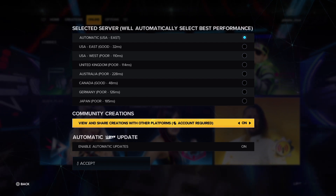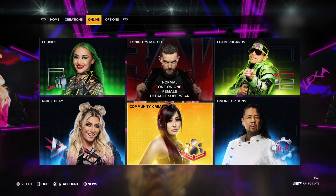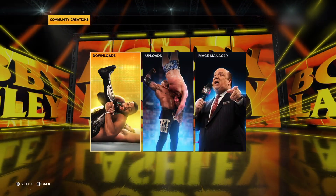Then go back and go to the Community Creations icon. Go to Downloads.